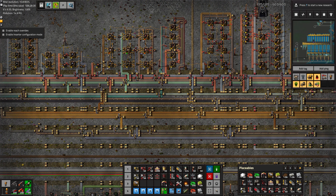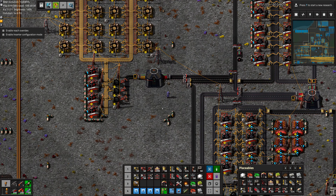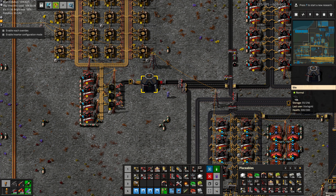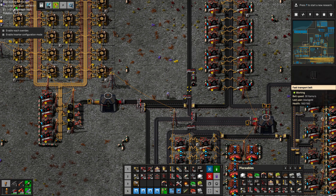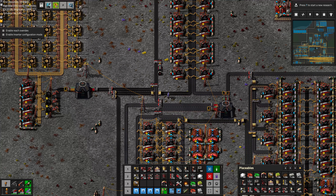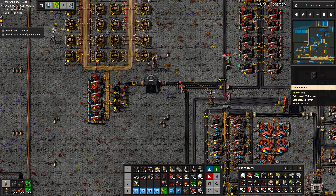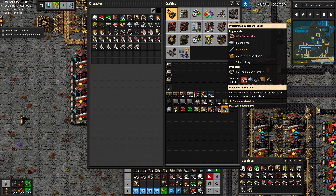So we might as well find some more involved fixes in the base here. One thing we can do is put some low-level alarms on these silos here that are producing fuel for the boilers. Right now our base is pretty self-sufficient, but what happens if we run out of charcoal? Well, then it'll start using carbon. But what happens if we run out of carbon? We will have no available fuel for the boilers, which would be pretty bad. So it would be nice to have a little warning system here.